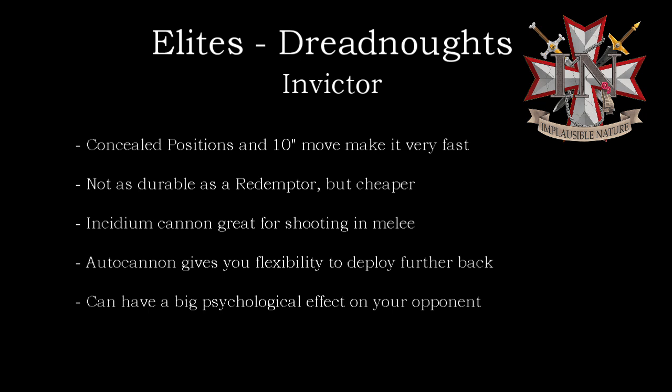This gives you a good advance unit that can scare your opponent into deploying a little further back into their deployment zone. It also comes with a slew of weaponry, such as the Frag Storm Grenade Launcher, Heavy Bolter. You can arm it with the Incendium Cannon or the Twin Iron Hail Auto Cannon depending on your needs. The Incendium Cannon is a flamer so you don't have to roll to hit, and it's essentially the same as two Heavy Flamers, giving you 2d6 attacks.